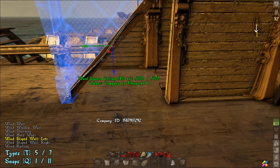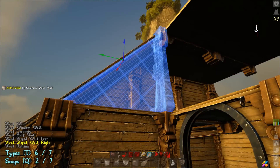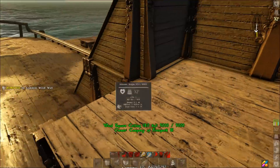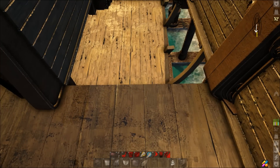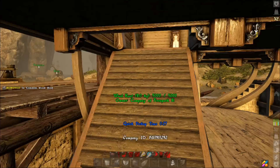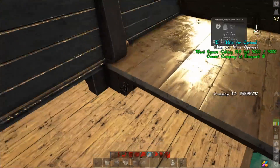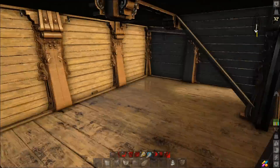Hit Q until it snaps into place, then do the same thing there. Come up here and slap a wall on there. This allows us to go down, and we can put our stairs or slope roof piece to get to the bottom. This is a good little spot to put an ammo chest or some storage in that gap because you can easily reach it from right here.